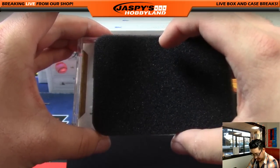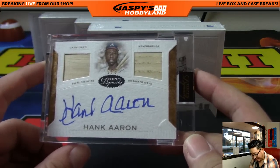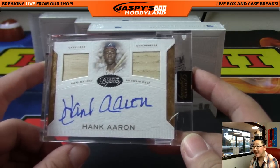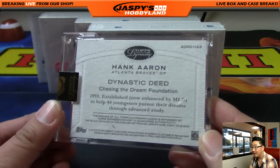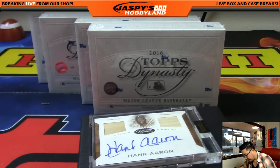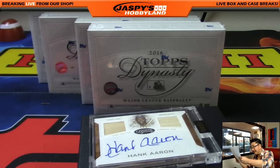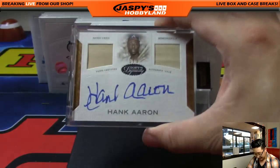First one is — wow — Hank Aaron, dual bat relic, on-card auto, five out of five. Hammer Hank. What a start! Hank Aaron goes to Charles Fergie — all aboard the Big Hit Express! I think Charles only got one spot, but it only takes one. He got a few actually. Hank Aaron — I think Charles also got randomized Chris Bryant in this too. What a nice start.